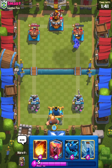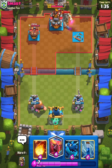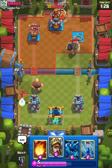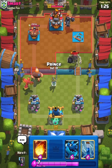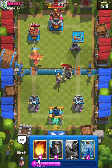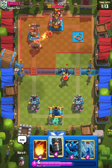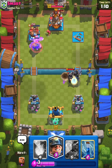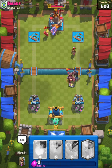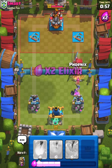I think that's going to be a good game. I think he probably gave up. I am just going to Phoenix here. And Prince a pull — Phoenix is just going to support that and I think we're just going to take his tower. It's not looking too great for him. I will just Miner, and Zap to get rid of this. Even if he does get some damage, it's fine. We have two towers. Phoenix.